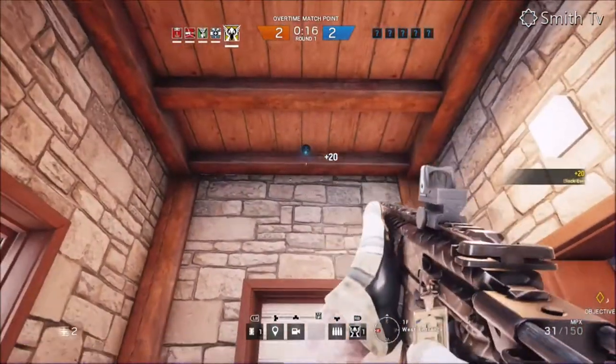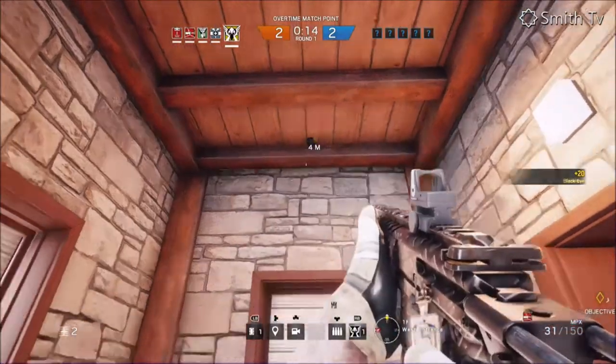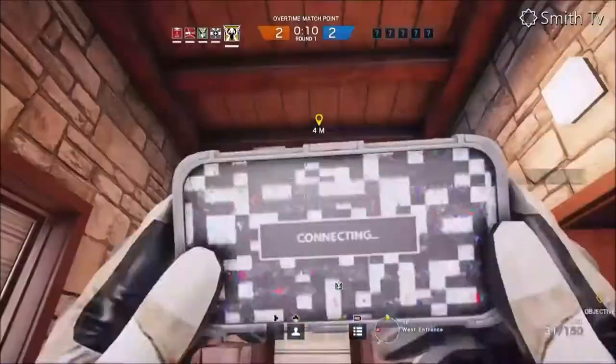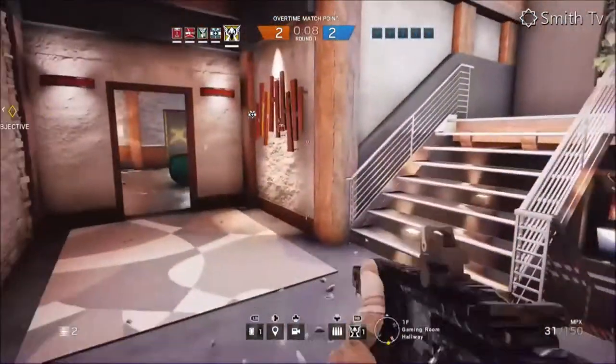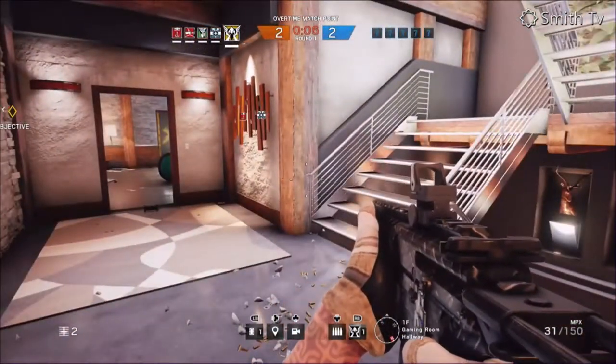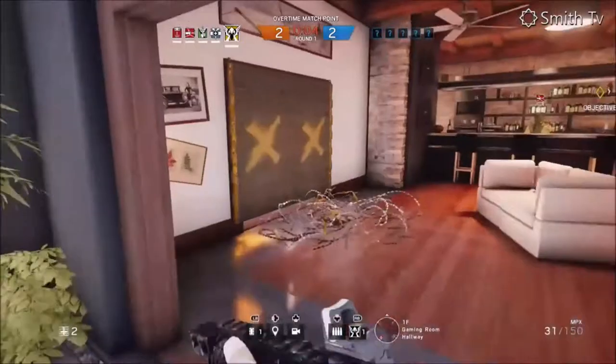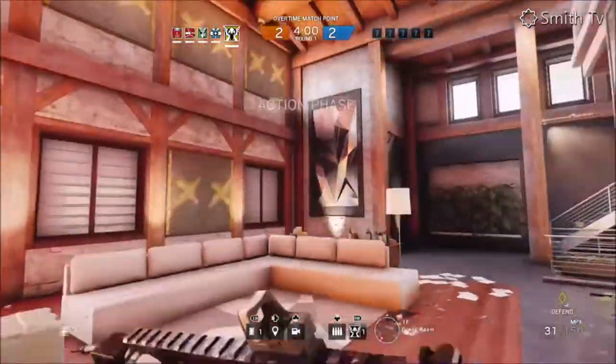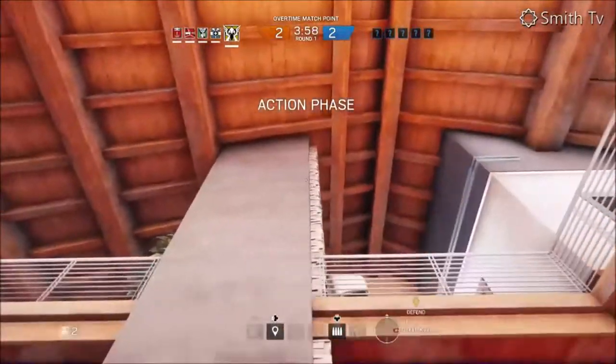I can use that information to repel them or repel the siege. Parallel to the other room, I can see when they come to this doorway — it's picking the hallway a little bit. This is all so you know where they're coming from, you have some information, so you're not just sitting blind — you're not a sitting duck.